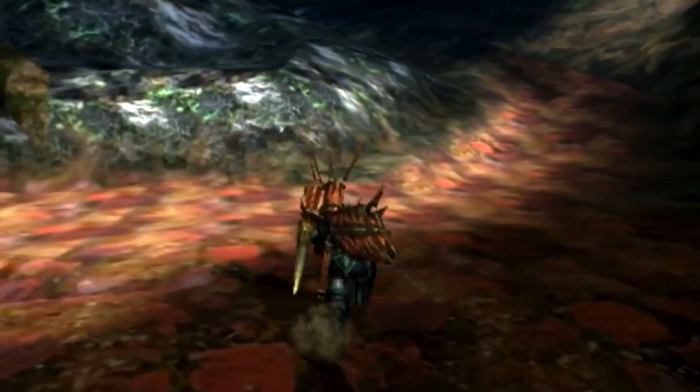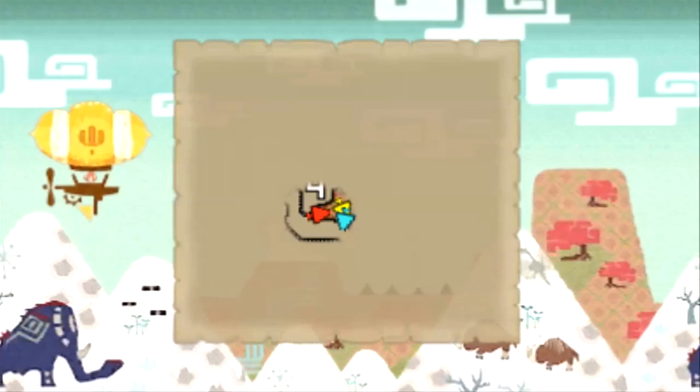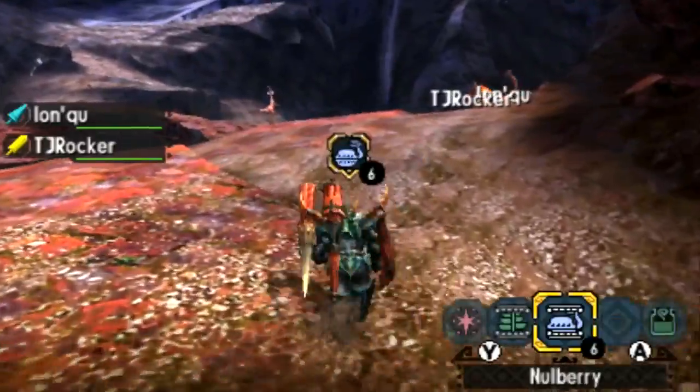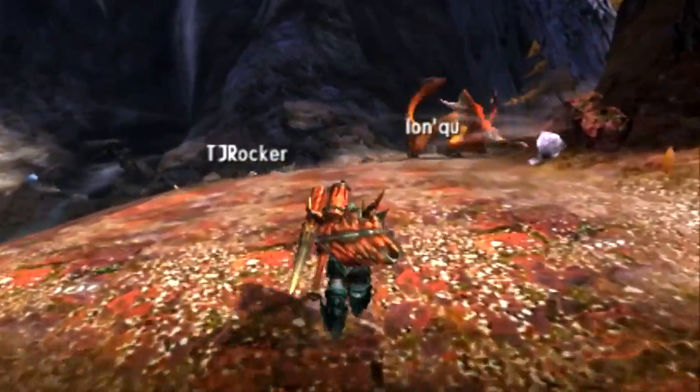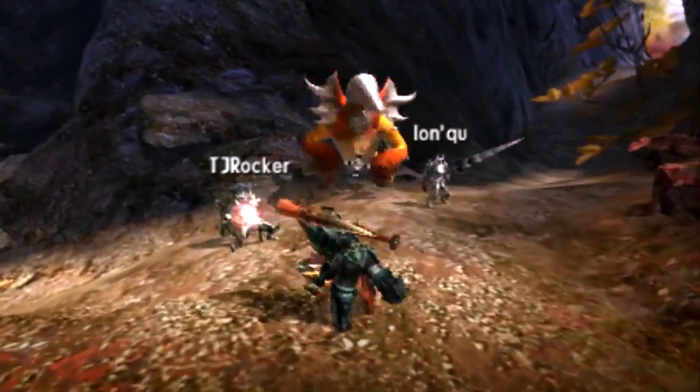The Kecha Wacha was introduced in Monster Hunter 4 but he finally makes his way back in Generations. Not much has changed from the guy — in 4 Ultimate he had a G-rank variant and some different moves, but we're not going to talk about that. Let's talk about the now, the right now, the in-your-face. Let's start from the top.